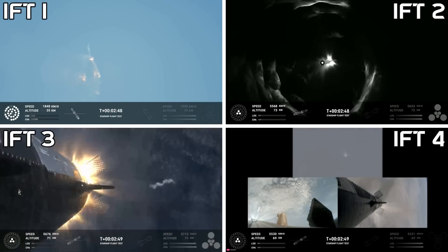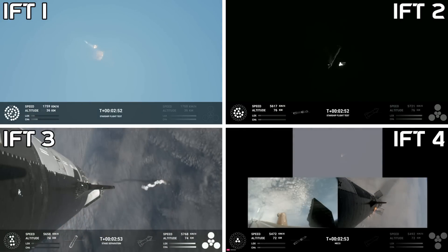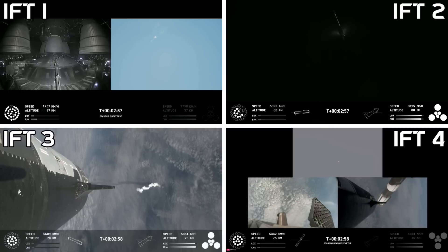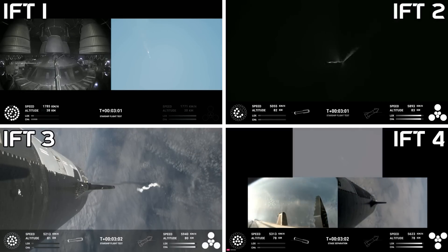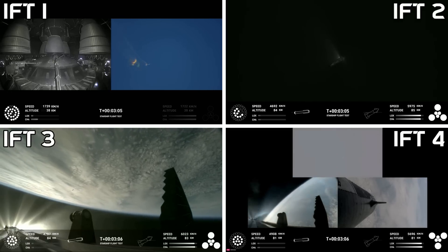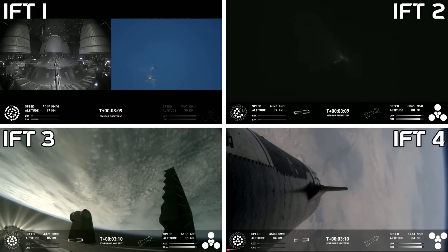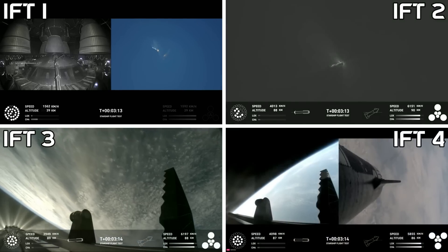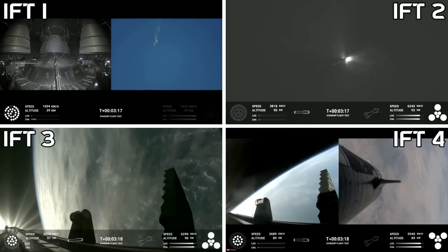Booster engine cut off. Ship ignition. Stage separation confirmed. Acquisition of signal. Hot stage confirmed. Ship under its own power. Booster boosting back — looks like all 13 are lit. We got a booster on the way back to the Gulf and a ship on the way to space.